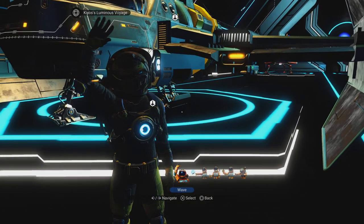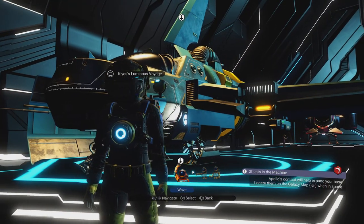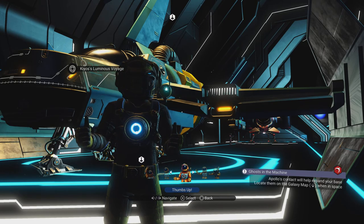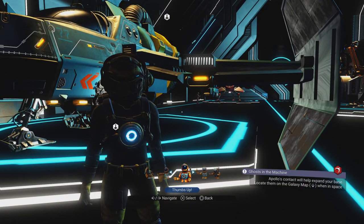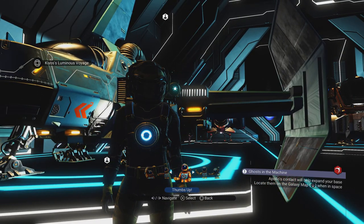Well howdy, I'm Captain Steven. In today's episode I'm going to show you how to install launch thrusters in your ship that make it so you don't need to use launch thruster fuel all that often. You're going to still need it, but it's going to be a lot rarer.